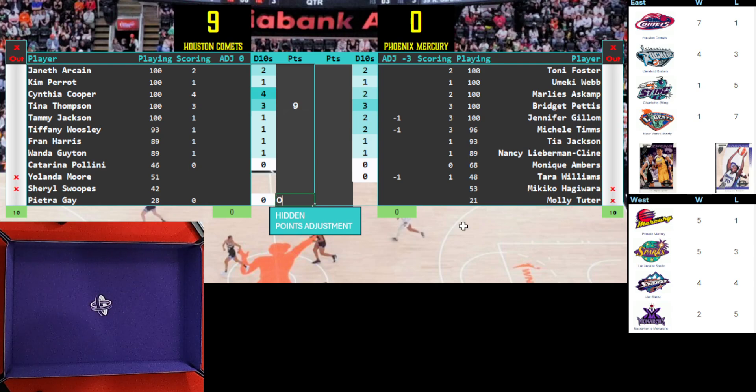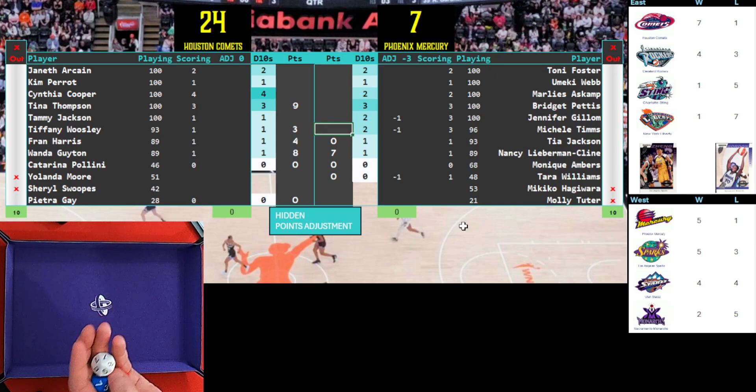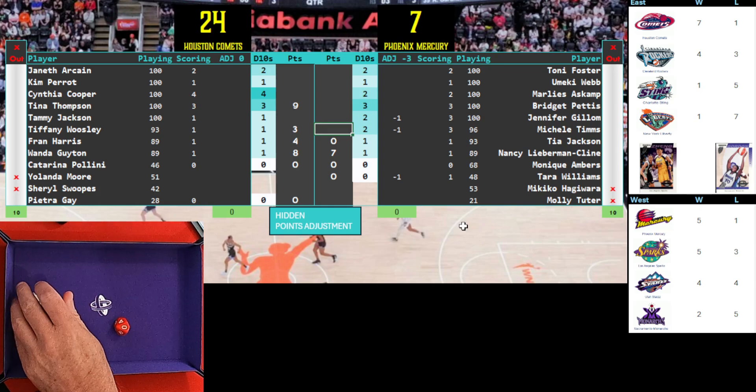Now we'll go across the rest of the Houston Comets. Tyra Moore does not score. Monica Ambers, no points. Wanda Guyton is going to score eight. Nancy Lieberman — I didn't know she had any WNBA action, that's cool — she scores seven. So early on, Houston Comets on the road are leading 17 to seven. Fran Harris scores four. Tia Jackson fails to score — that's going to hurt the Mercury. Tiffany Woosley scores three. Michelle Thames, normally a big scorer, is only going to score two points.